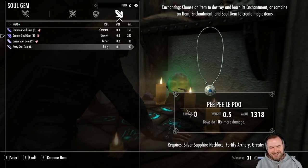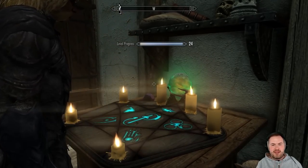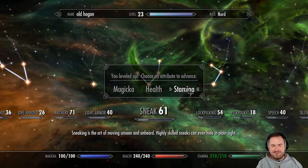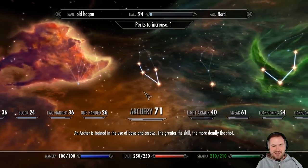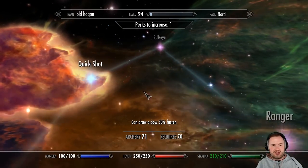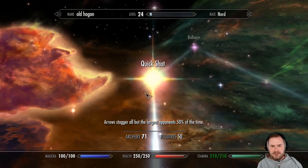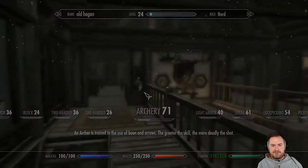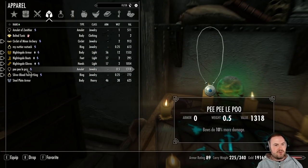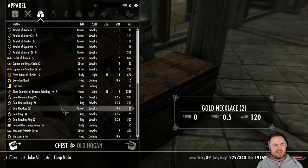We created the item and we leveled up! PP La Poo — why not? 71 archery, boys, 71! Quick Shot — I went for the Quick Shot, I did it! I did it, mama. Where's PP La Poo? Nice. We're doing so much damage with bows now, it's nuts.